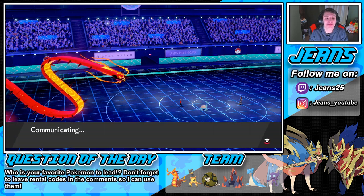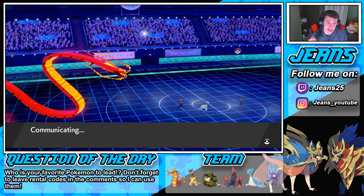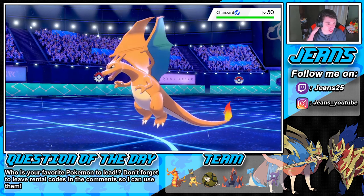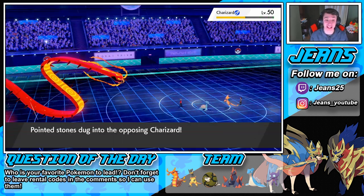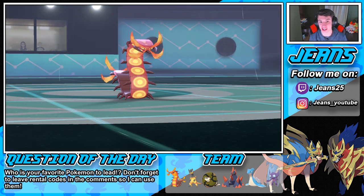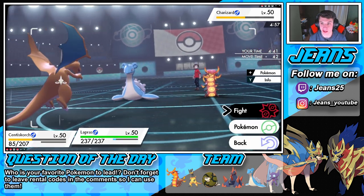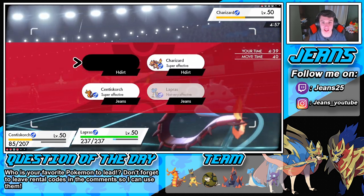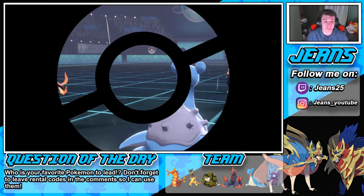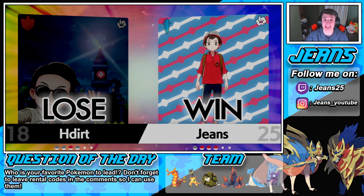We have this one in the bag, baby. Look at Centiskorch's body — you can see the little particles running down his back, it looks awesome. Charizard comes in — in the rain, not good for him — and takes Stealth Rocks damage. No Dynamax for him either. We go into Bug Bite and a Hydro Pump in the rain. Bye-bye Charizard — game one in the books, he cancels. Honestly we played that match so well, one of the best matches I've played hands down.